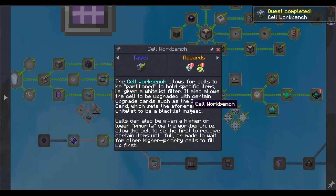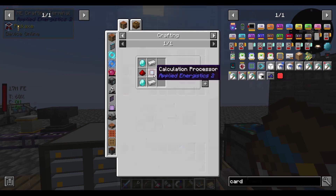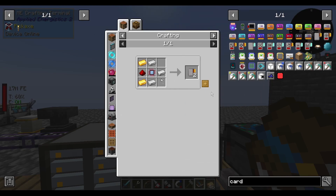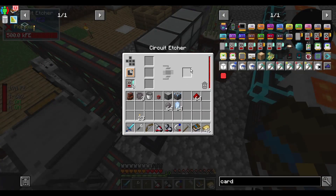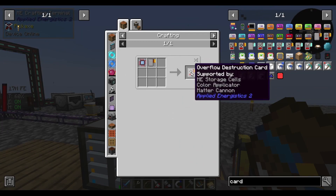Cell workbench. Allows cells to be partitioned to hold specific items. Given a whitelist filter, it also allows a cell to be upgraded with certain upgrade cards such as the inverter card, which sets the whitelist to a blacklist. A cell can also be given higher or lower priority by the workbench, allowing cells to be the first to receive certain items until full, or made to wait for higher priority cells to fill up first. Equal distribution card. I'm out of calculation processors — no, I had one left, now I'm out. But that's okay, I can make lots more and it makes them fast. Overflow destruction card.